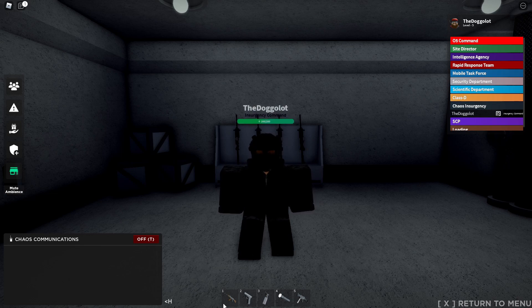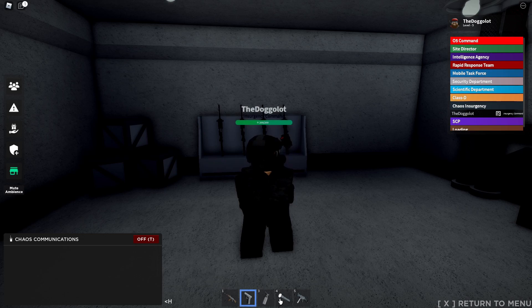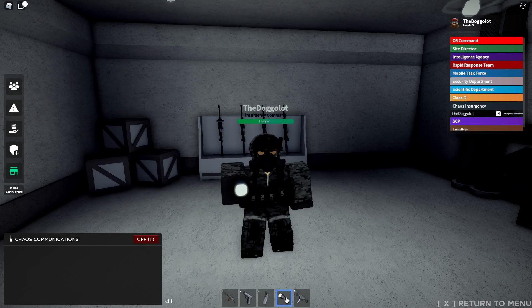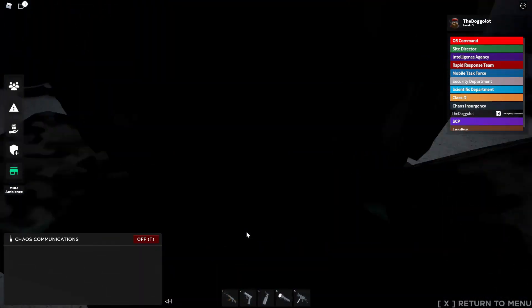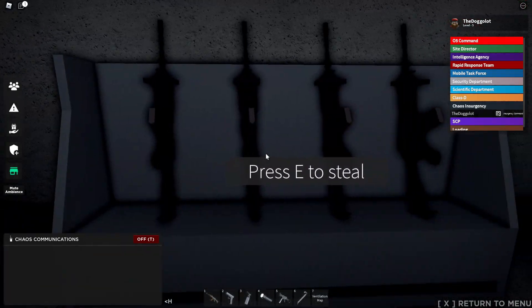As you can see here, we have all the tools that you get — so you get an AK, a Glock 17, a Blowtorch, and a Flashlight. Also at spawn, there is a crowbar and a map, and you can steal an M4.